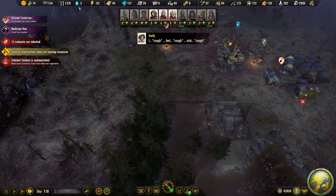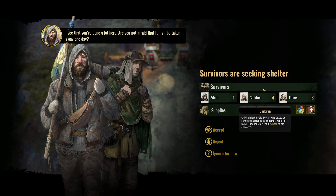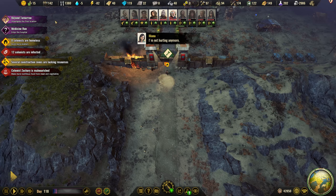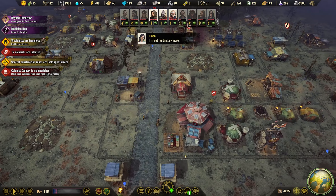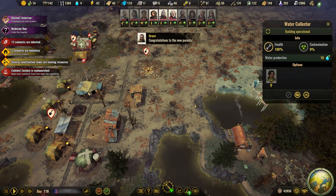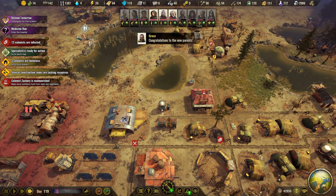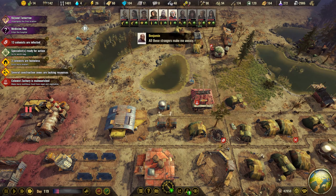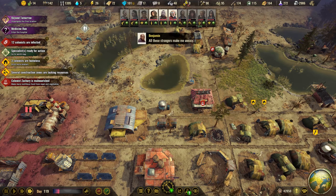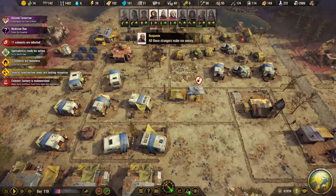We just wait for the water. When we get more of these we will use even more water, so now we are negative. I think we have six or seven water collectors that we can use — we have a couple of homeless ones.